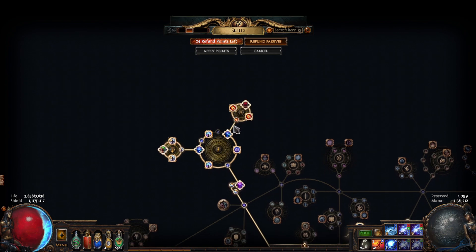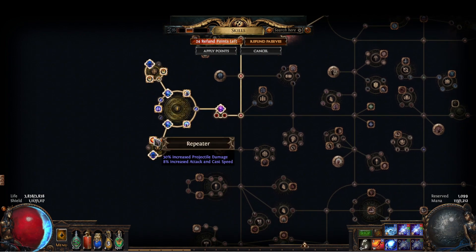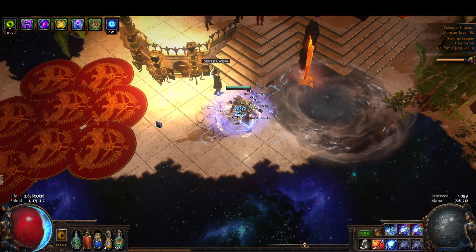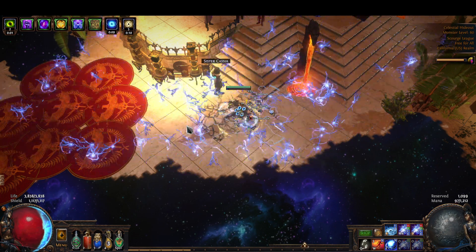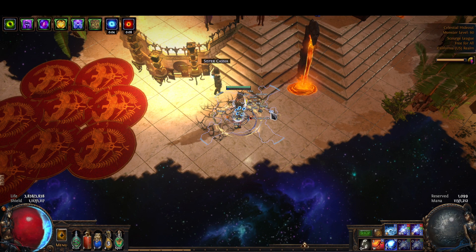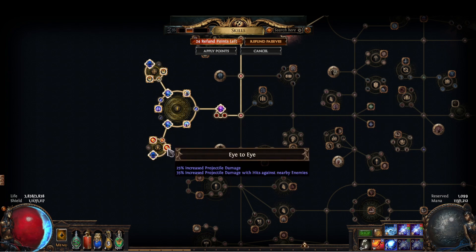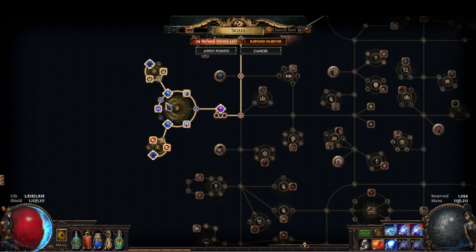I'd probably prefer to have two of these clusters if I could mirror it. For the second projectile medium we use Repeater and Eye to Eye. Eye to Eye is nice because if an enemy does break through the gap in your projectiles and comes up close, it will take more damage than if it were farther away. So that's defensive and offensive all in one.